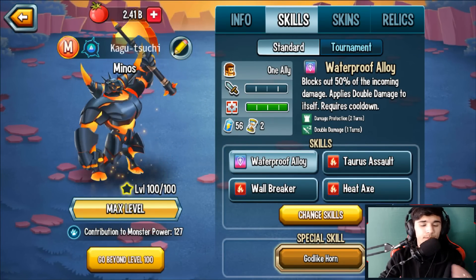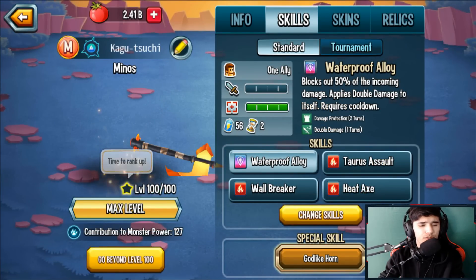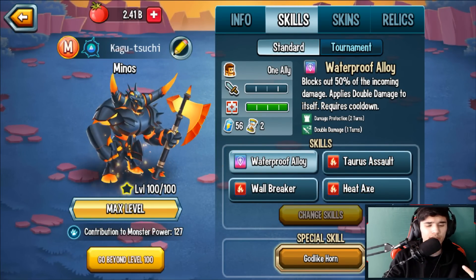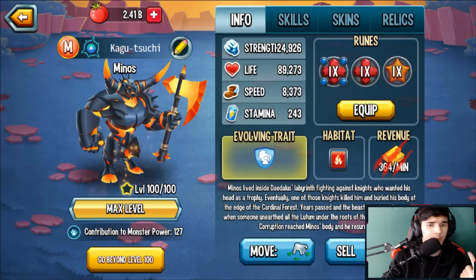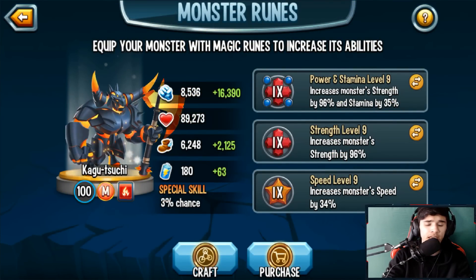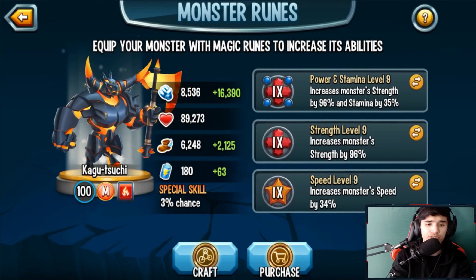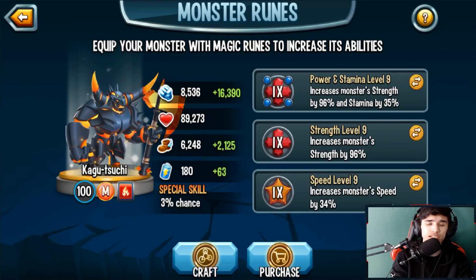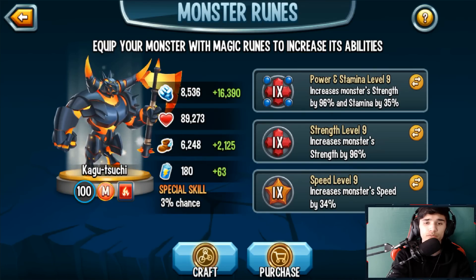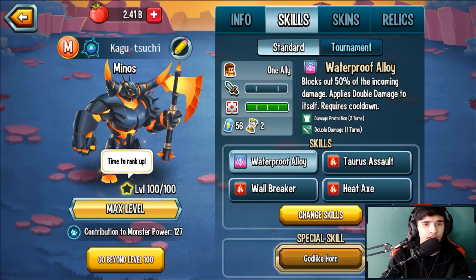Overall, the skills I went with are Waterproof Alloy and the rest. You can swap Waterproof Alloy for Boiling Water if you prefer — I personally recommend Waterproof. For runes I went with two Strength and one Speed. You can also go three Strength, or two Strength and one Team Speed — this is what I'm going with.